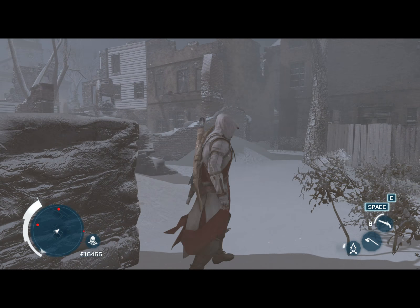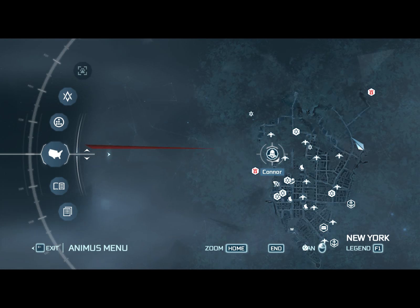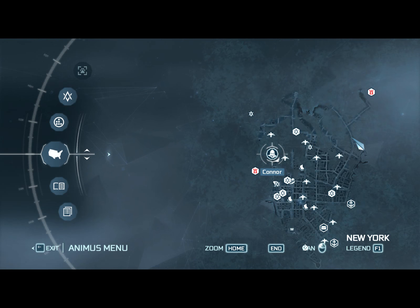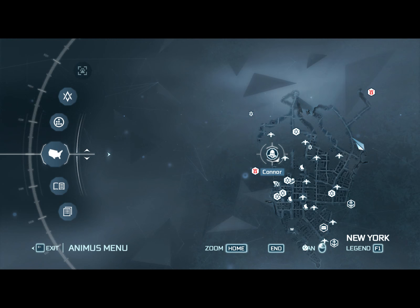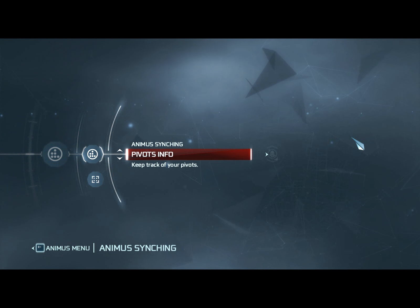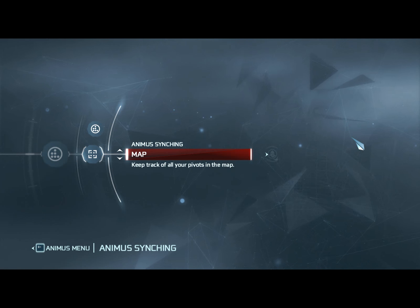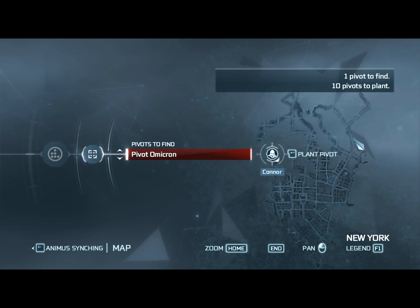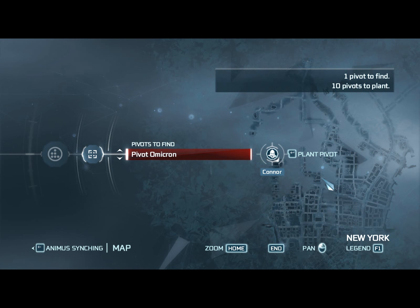So, where are we? In order to start, all you need to do is — you must have the game finished, obviously, all the campaign missions. After you've finished it, you get a tutorial that shows you how to access Animus Hacking and plot pivots on your map. So if you go to Animus Hacking and Map, you can plant a point wherever you are at the current point, so let's do that now.